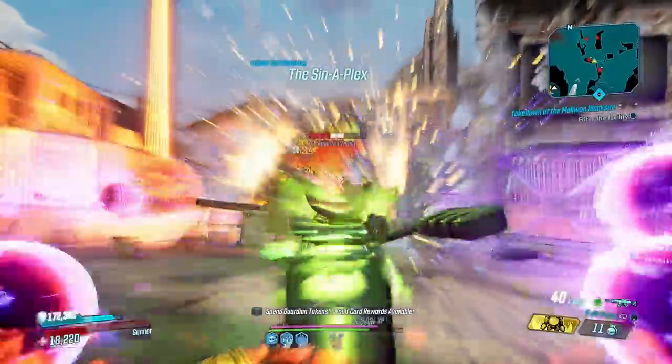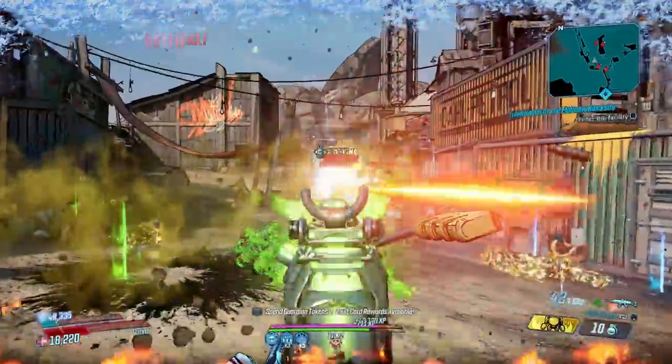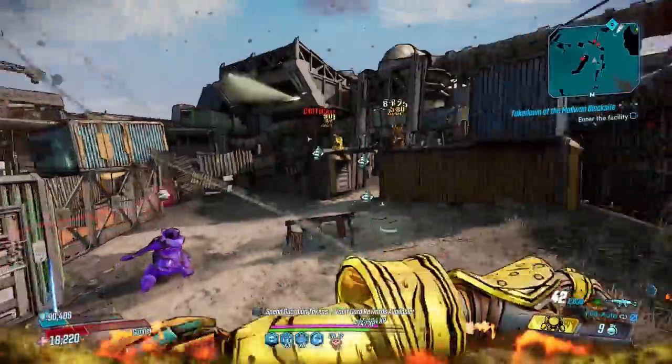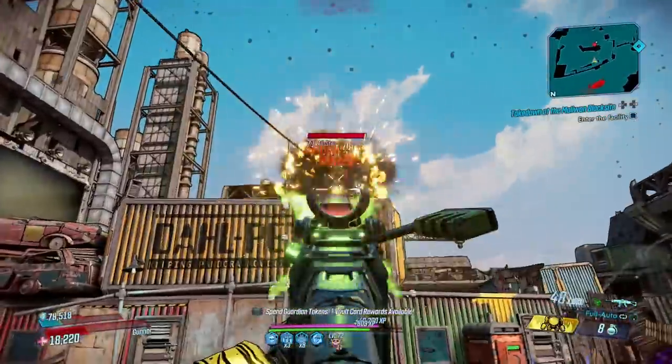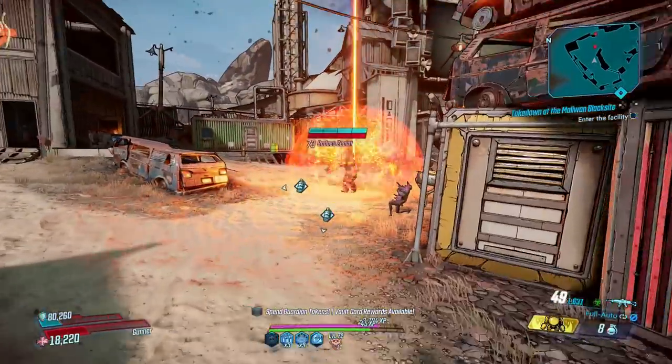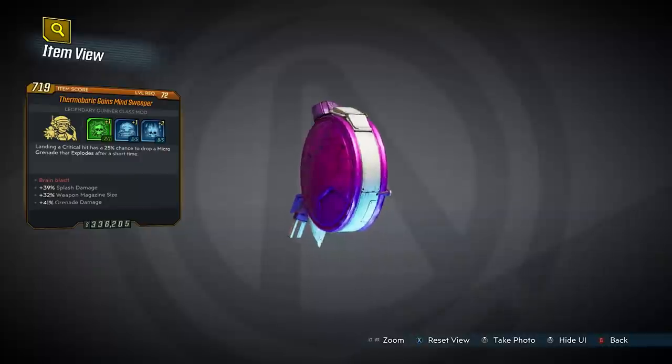For a gun whose bullets don't deal splash damage, the Chaos is great on Moze. Short Fuse will grant a 1 in 5 chance for its regular projectiles to explode anyway, and with its fire rate, that happens over twice a second. To get extra explosive power, you can even chuck on a Minesweeper which procs a lot when hitting crits.